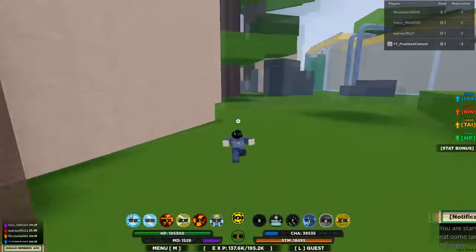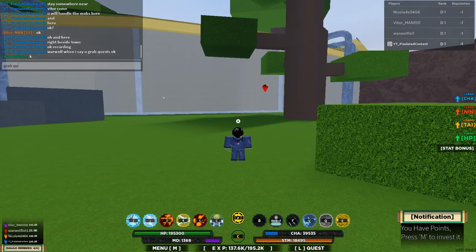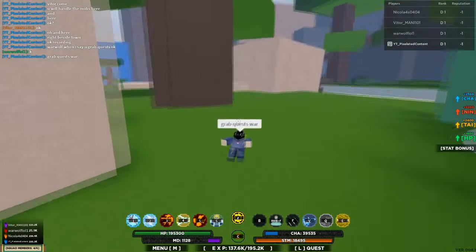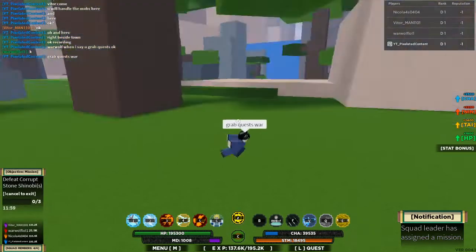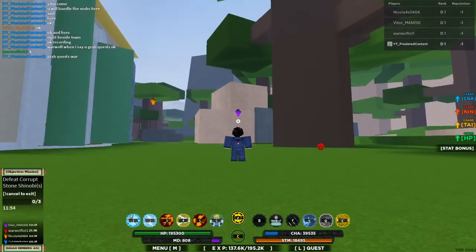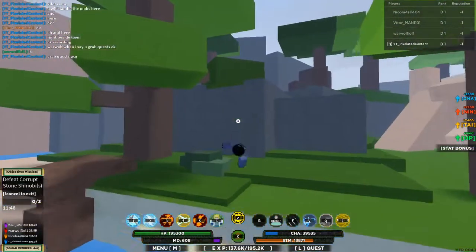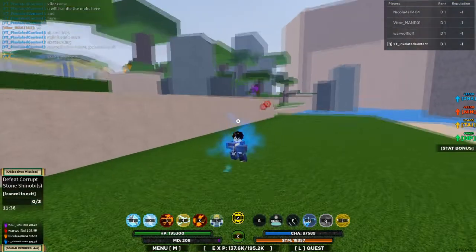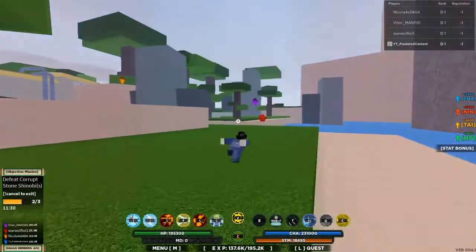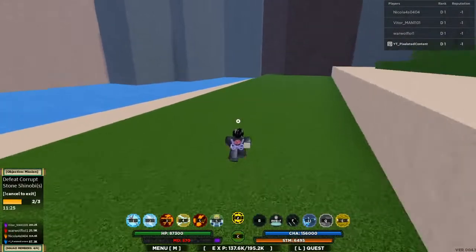One person guards all the way over there, and one person is inside the town grabbing quests — grab quest, war, war, grab quest, war. So we're going to grab a War quest. Defeat Corrupt Sandstone Shinobi — it's right over there. Purple is going for that one because they're the closest, guarding those three locations.